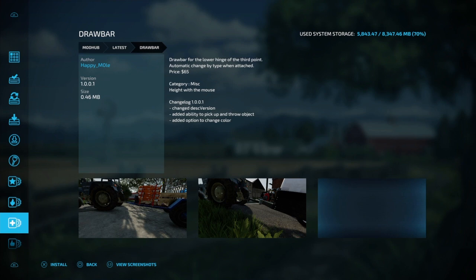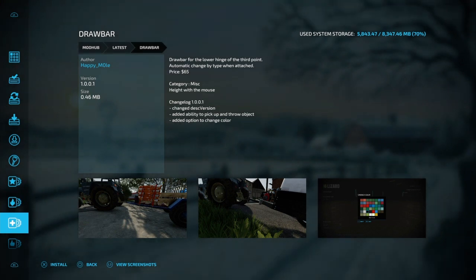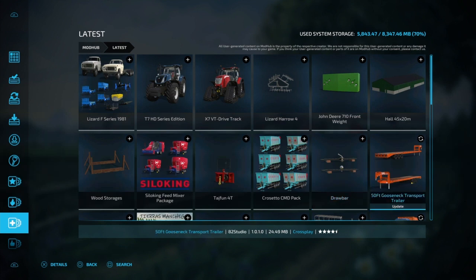And then we got the draw bars. It looks like draw bars are used on trailers — draw bar for lower hitches and third point automatic change type attachment. That'd be something I'll have to look into. I still ain't got what I wanted — a vehicle-to-vehicle winch or chain, or a bar to go from vehicle to vehicle so we can pull stuff out of ditches or pull stuff to an area. That would be what I would want.